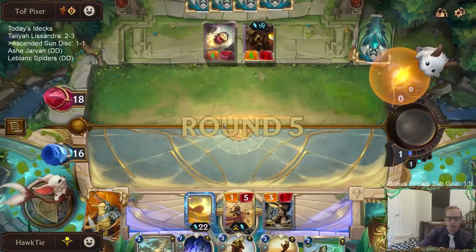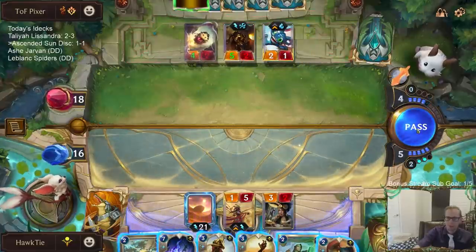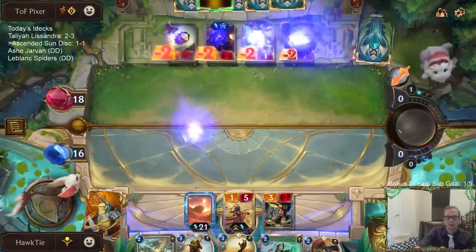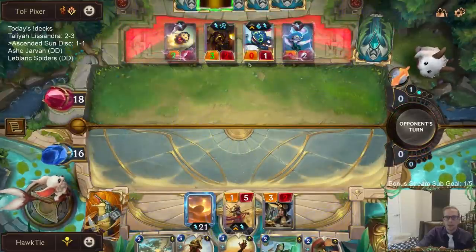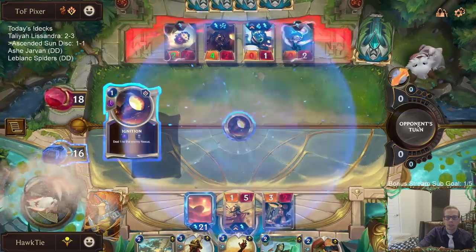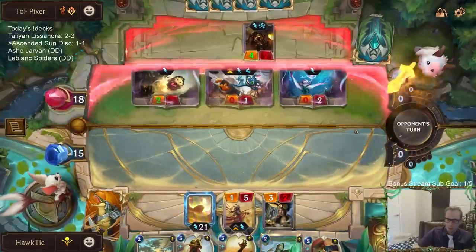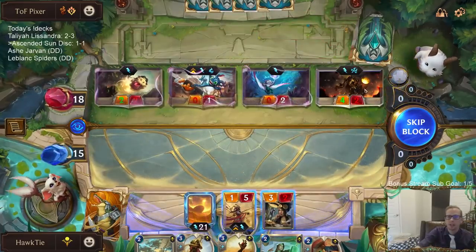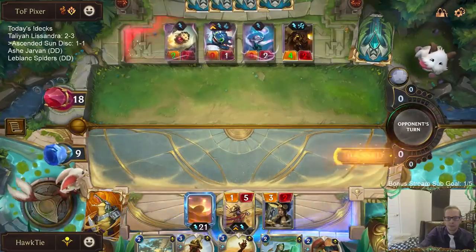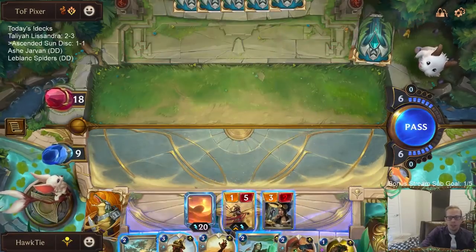Those things both have two health — that's the correct number of health they should have. I shouldn't play that so early because of Burblefish. But Burblefish would still require a zero-mana spell to play. I really need to do that during combat. Now they're going to attack with this Ballistic Bot which they would not have attacked with previously, most likely. That's why you shouldn't be doing multiple things at the same time.